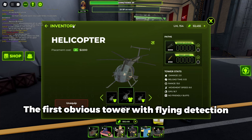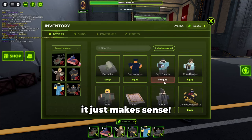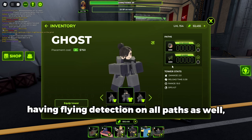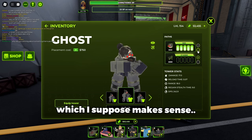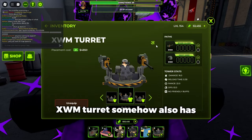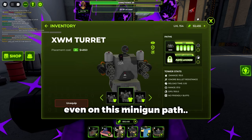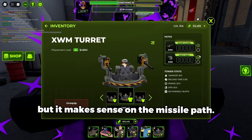The first obvious tower with Flying Detection is the Attack Helo, having it on all paths — it just makes sense. The second is the Ghost, having Flying Detection on all paths as well, which makes sense because they're for control over drones. XWM Turrets somehow also has Flying Detection on all paths, even on the minigun path, but it makes sense on the Missile Path.